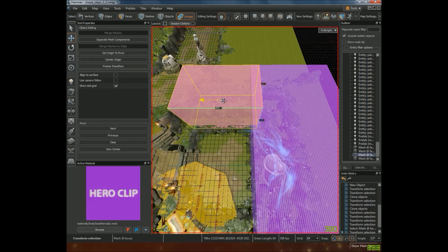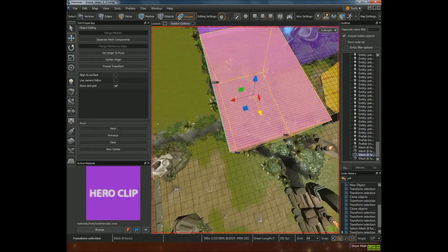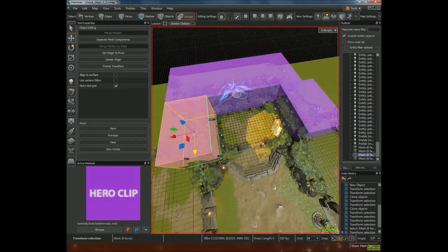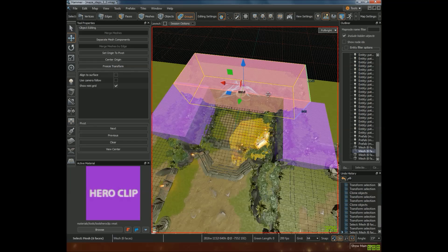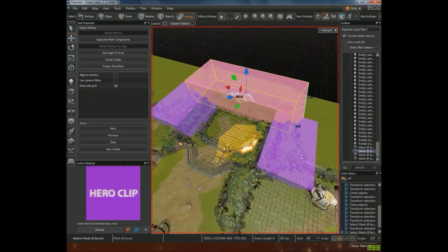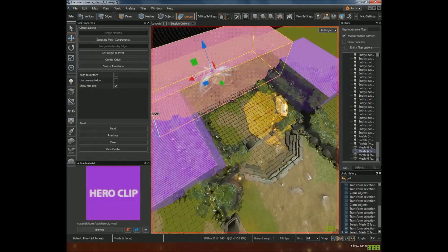Even if the brushes intersect with each other, it shouldn't pose any particular problems, so it should be fine. I think I'm pretty much done. Generally I would want to cover up the empty spots more carefully, but for now this is just an example.